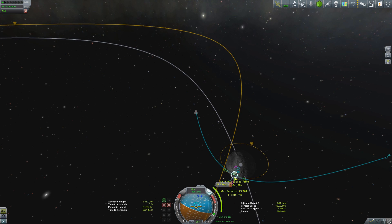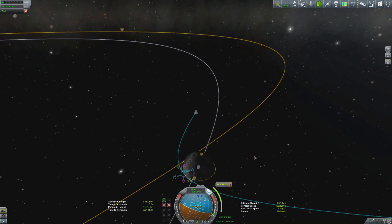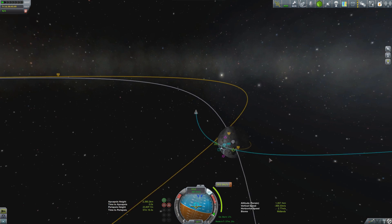With that maneuver out of the way, we begin setting up for our deceleration burn into orbit. I'm using maneuver nodes so you can see exactly what I'm doing — you don't have to, you can eyeball these quite easily — but using maneuver nodes when available increases your accuracy. When playing with very small fuel margins, keeping accuracy high is very important.